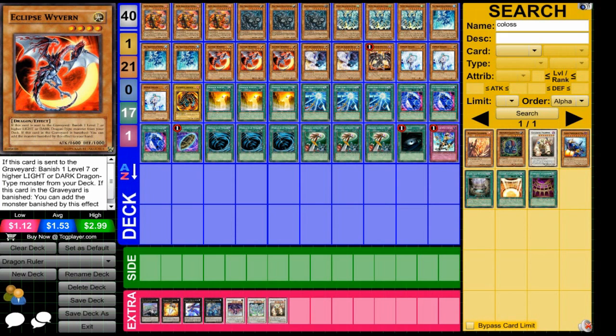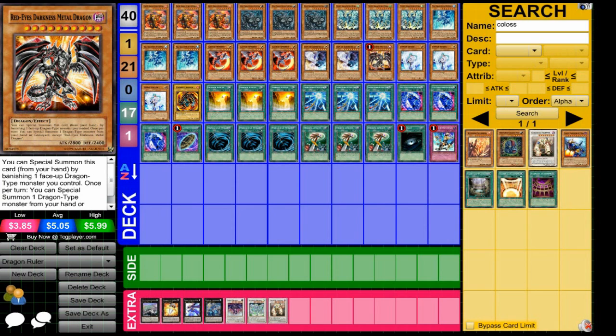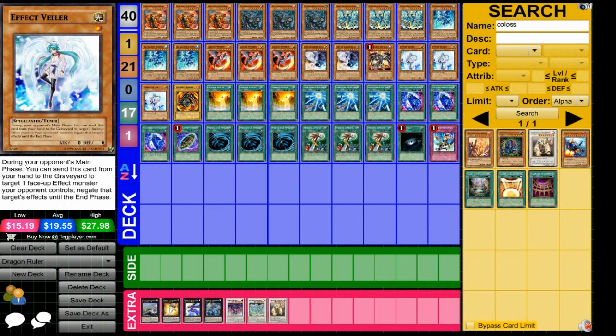Eclipse Worven is great in this deck — decent attack for a four-star, and its banishing effect is really useful in this type of deck. Along with that, you'll want some other powerful dragons like Light and Darkness Dragon and Red-Eyes Darkness Metal Dragon. Effect Veiler helps take down anything that's going to stand in your way.